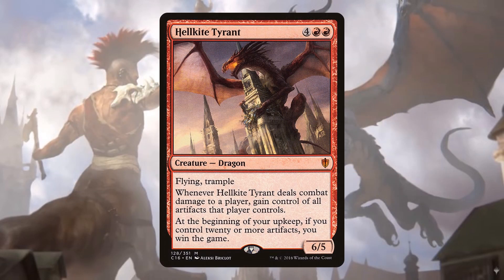One of my favorite cards is Hellkite Tyrant — four red red for a 6/5 flying trample. When it deals combat damage to a player, you get all of their artifacts. You don't have to give them back even if Hellkite Tyrant dies or gets bounced back to your hand by Ilharg. And there's another line: at the beginning of your upkeep, if you control 20 or more artifacts, you win the game.